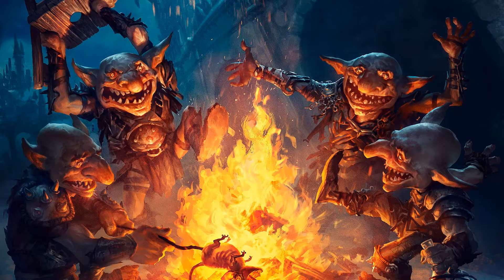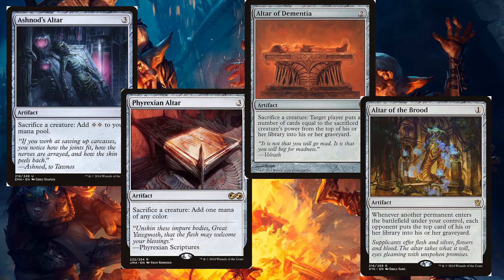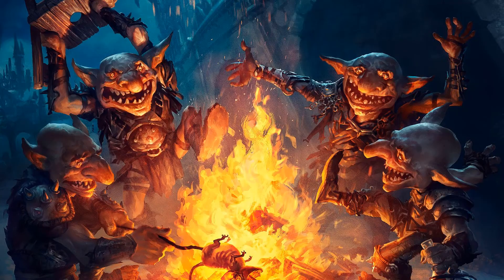Finally, we can get some extra value from our tokens with all the famous altars: Altar of the Brood, Ashnod's Altar, Phyrexian Altar, and Altar of Dementia. But what about the goblins? Well, goblins get great value too.